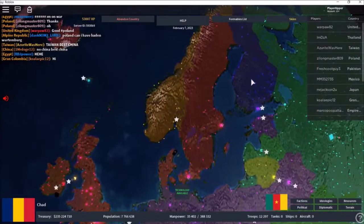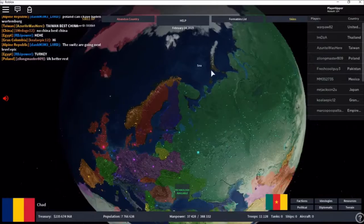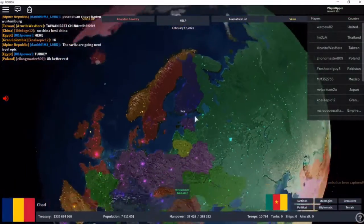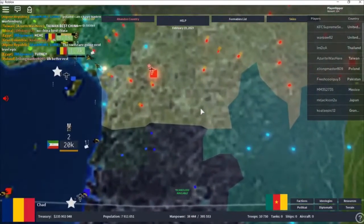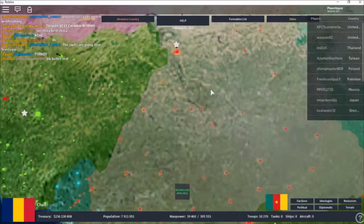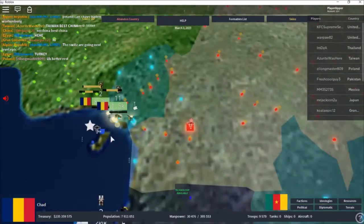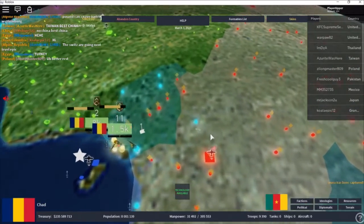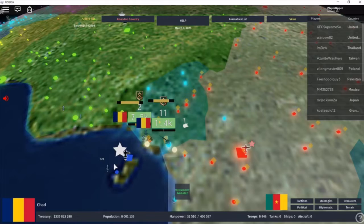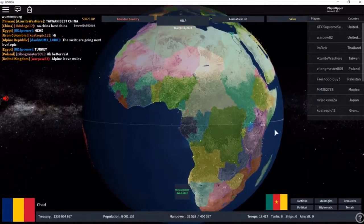If you think about it, the UK can technically control Finland's trade and kind of control Finland in a way. Let's go back to Chad — the Chadlings are taking over. We now have a little coastline. I think we're going to be a strong powerful country.